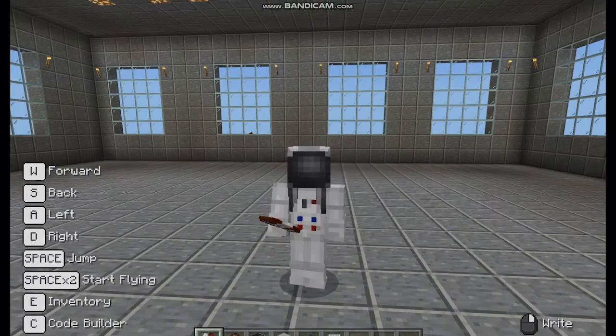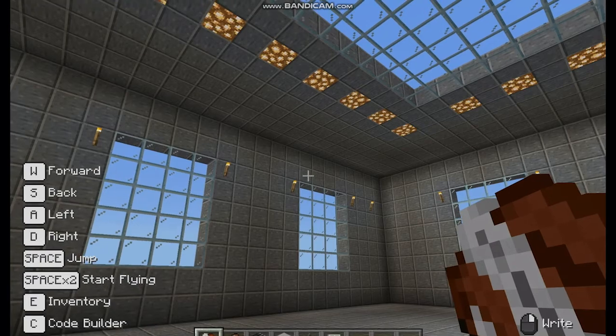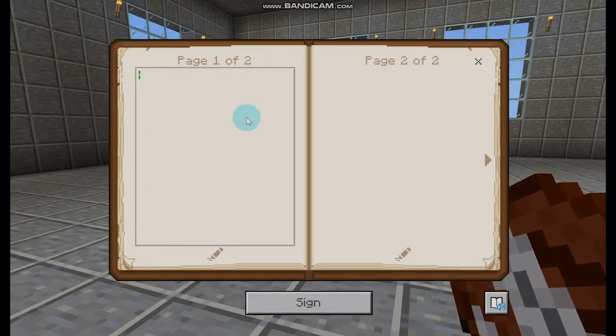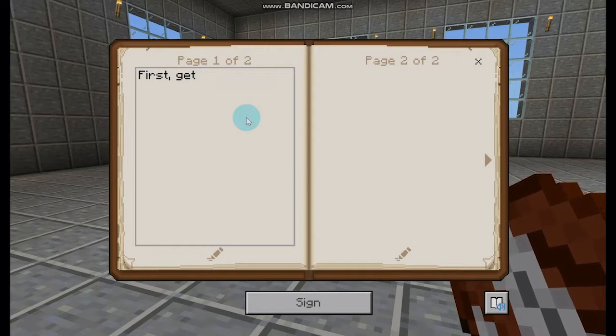Here we are back in Minecraft and I'm going to show you how to build a way in your builds to hide secret rooms, which is one of my favorite things to do. Let's get started and I'm going to use my book and quill first. The first thing I'm going to do is make sure people know what different materials they need. So I'm going to say 'first' — one of those time words — and then 'get,' one of our bossy verbs.